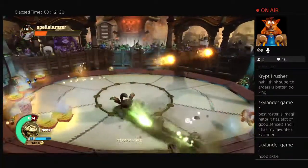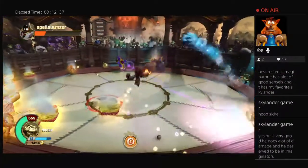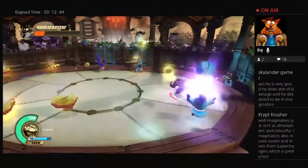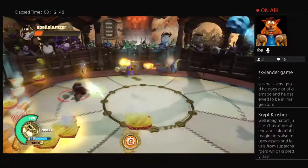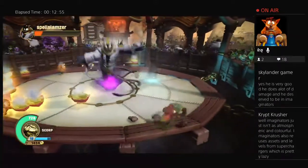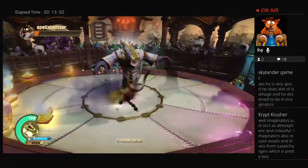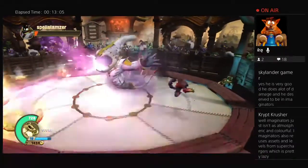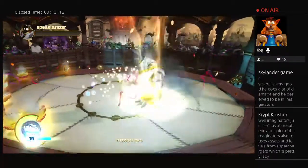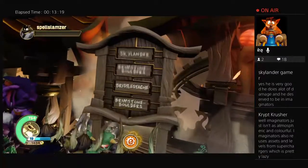Hoodsickle is incredibly strong — a bit slow, but he's strong, I love him. I remember when Superchargers was about to come out I was watching the Skylander Boy and Girl videos on unboxing, and Lou from Toys for Bob unboxing all the new Superchargers. I remember seeing DiveClops and I was so excited to get DiveClops — he looked so cool! He's very good, does a lot of damage. Imaginators also reuses assets and levels from Superchargers which is pretty lazy. We've nearly got Scorp to level 20 — that was easy!